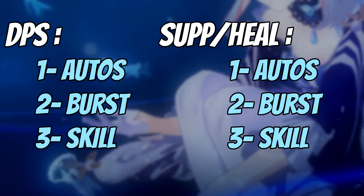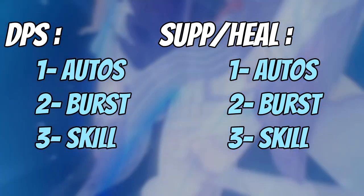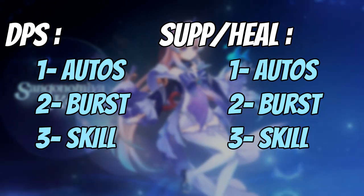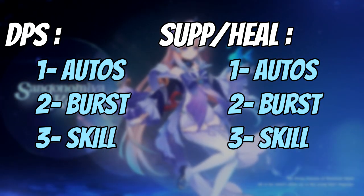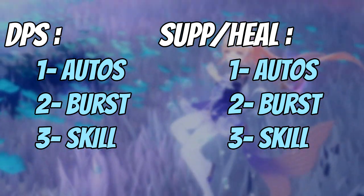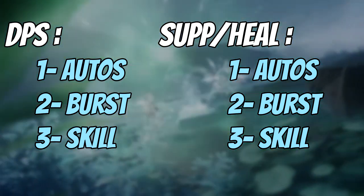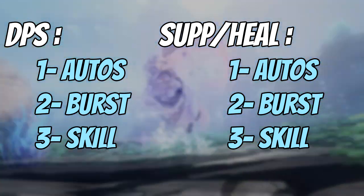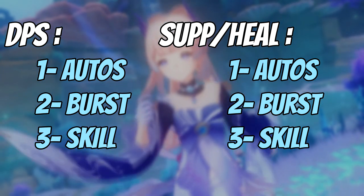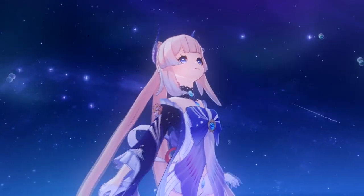If you want to use her as a DPS, upgrade auto attacks first, then elemental burst, then elemental skill. If you want her as a healer/support sub-DPS, upgrade elemental burst first, then elemental skill, then auto attacks. Either way, keep them close — don't leave more than two levels between each talent.